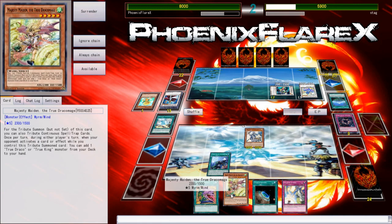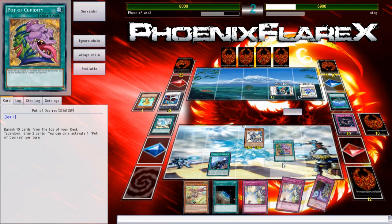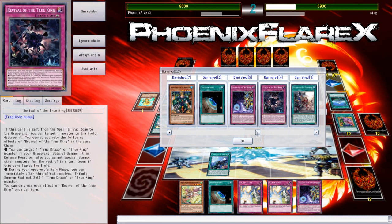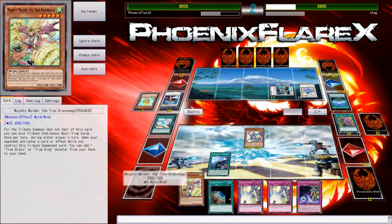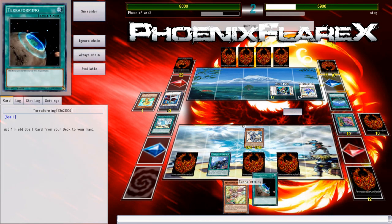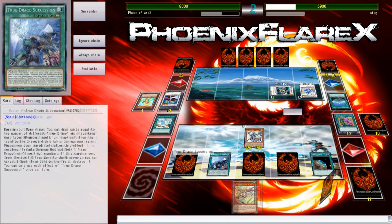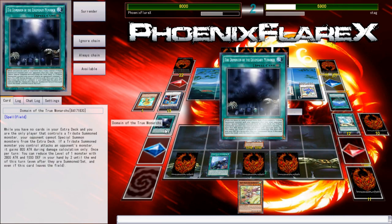This lets me draw three. Terraforming. I can activate my Desires here to just draw into more cards — so I've got more traps that I can set. What did I banish? I banished a Dynamite Knuckle, which is fine, I can just put the other ones back. I banished two more of the Revival of the True Kings, so that's a bit irritating, but at least it's workable. So now we'll just set these. And what I'll be able to do is Terraforming into Domain and activate it.